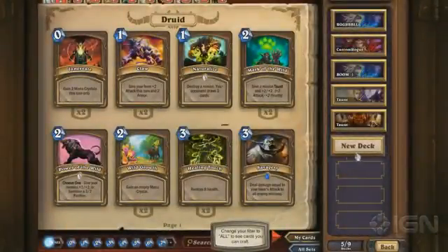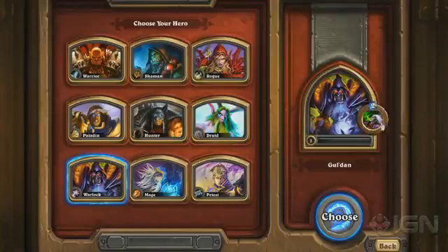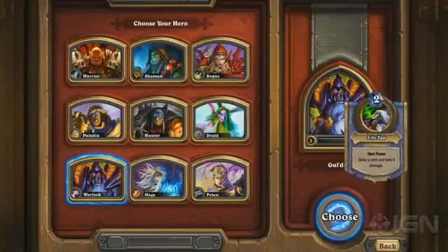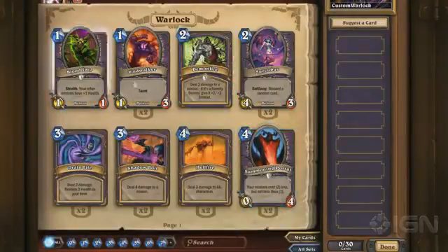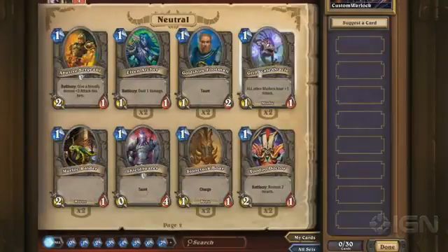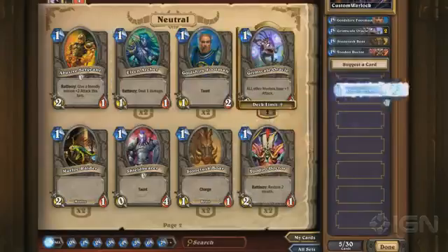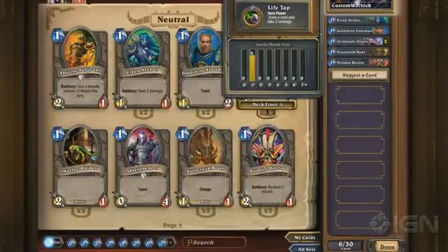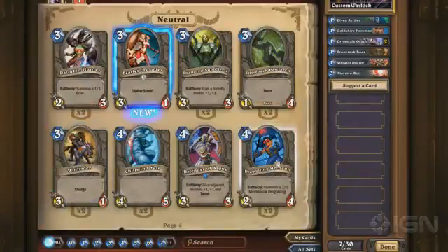So if we want to make a new deck, first thing you do is choose your class — these correspond to the WoW classes. I always played a Warlock, so we'll pick him. He has a special ability: he can take two damage to draw a card, and that costs two mana. All the heroes have one special ability and then they have a library of cards. Now I can choose from all my Warlock cards and put them in my deck. You can just drag them over, and you can see your mana curve if you mouse over.